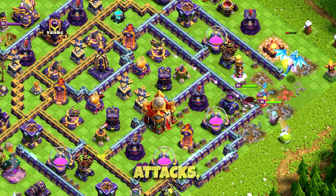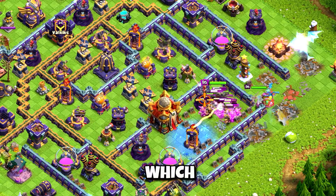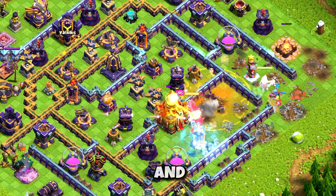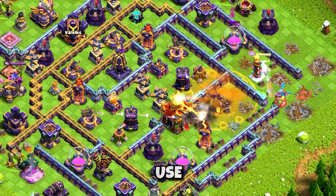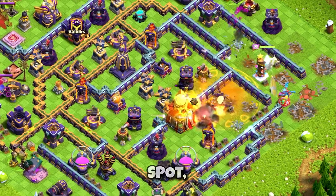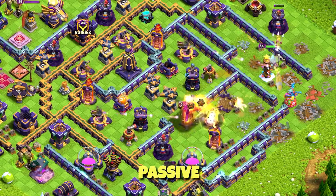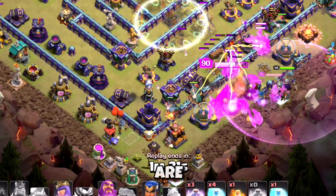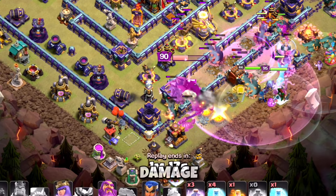If you do like spam attacks the Earthquake Boots will definitely help you out. Third is the Rage Vial, which casts Rage on the Barbarian King, increases movement speed and damage per second, and recovers some health lost during the attack. Great ability to use — strong as always — but there is a better option for that slot. Fourth is the Vampstache, a passive ability where whenever the Barbarian King attacks he heals himself — Life Steal, as we call it in other games. If you are looking for more sustain during attacks, the Life Steal will help the King tank more damage and survive longer.